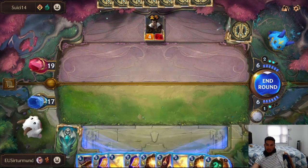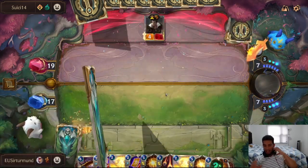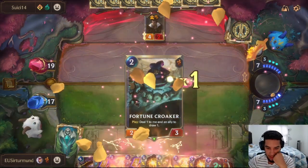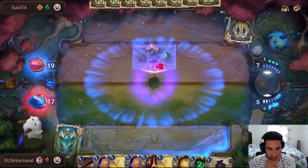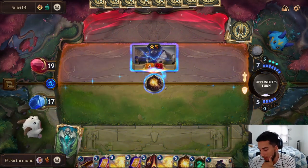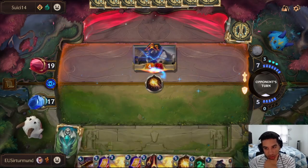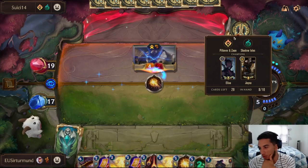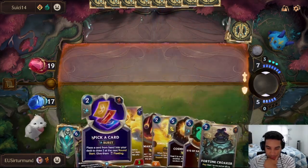We can kill the Jace with Cosmic Binding, or use the Eye of Nagakaboros. I'm going to kill this Jace. This also adds three chimes to our deck, which improves our game plan with Dooley. The opponent can try to level up Jace right here, but they'll have to spend a six-cost card on something that isn't doing anything for them.